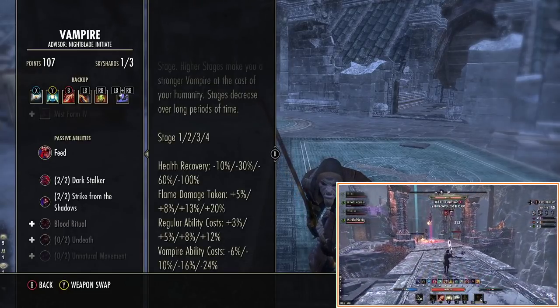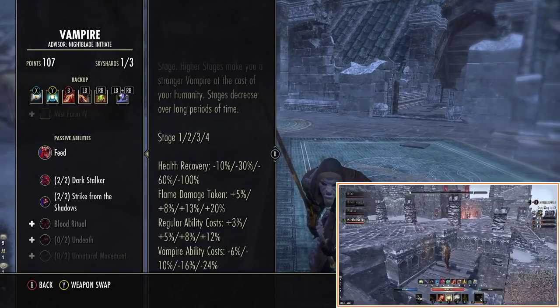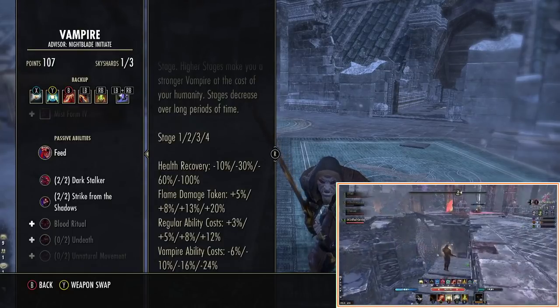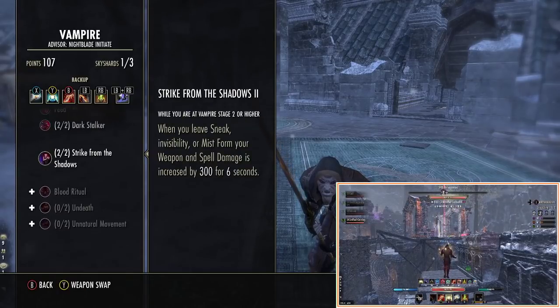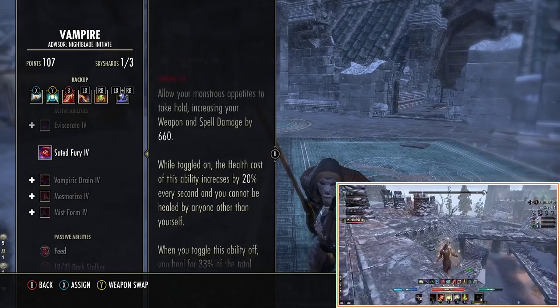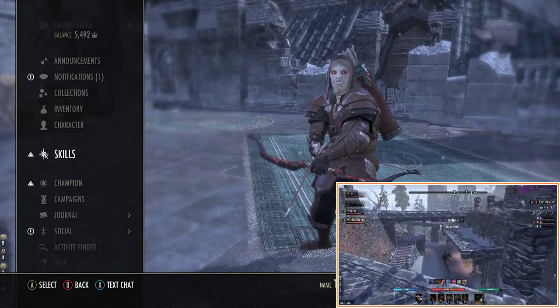So it means it's really hard to sustain beyond Stage 2. Stage 3 is really really pushing it and all the drawbacks aren't worth it. Stage 2 is the sweet spot, and then the skills we'll obviously go through in a little bit.